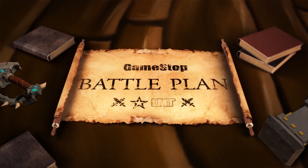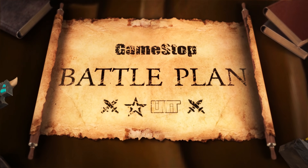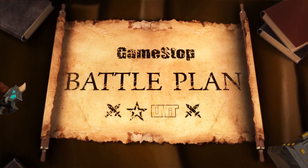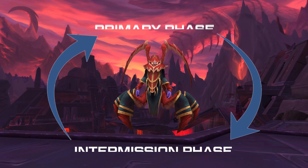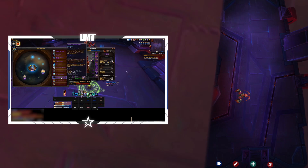Hello and welcome to Complexity Limit's guide for the Heroic Prophet Skitra encounter, written and produced by CrazyPuck in coordination with Complexity Limit, brought to you by Gamestop. Skitra has two phases: a primary phase and an intermission phase which will be repeated multiple times.